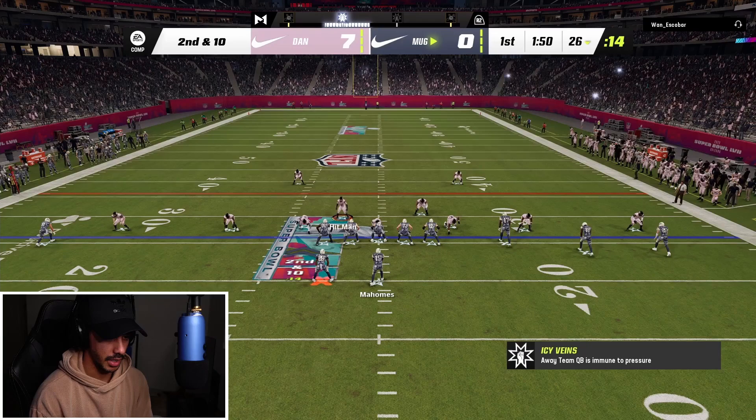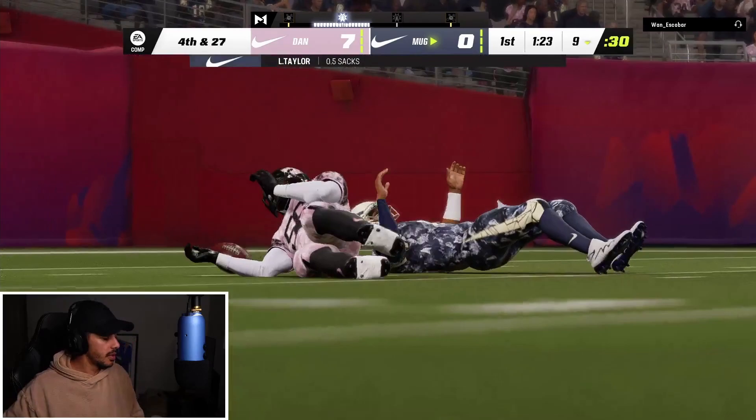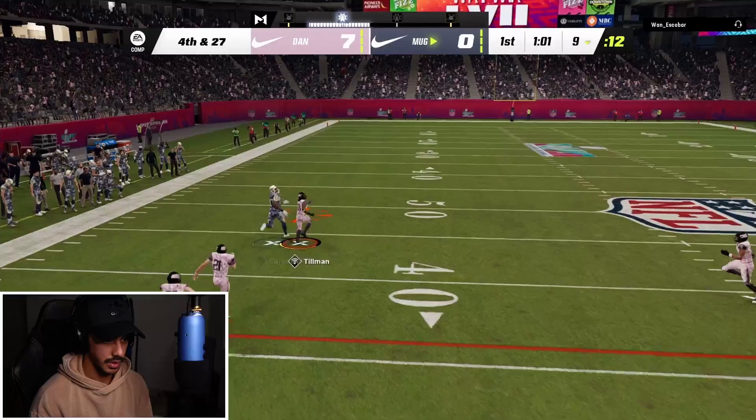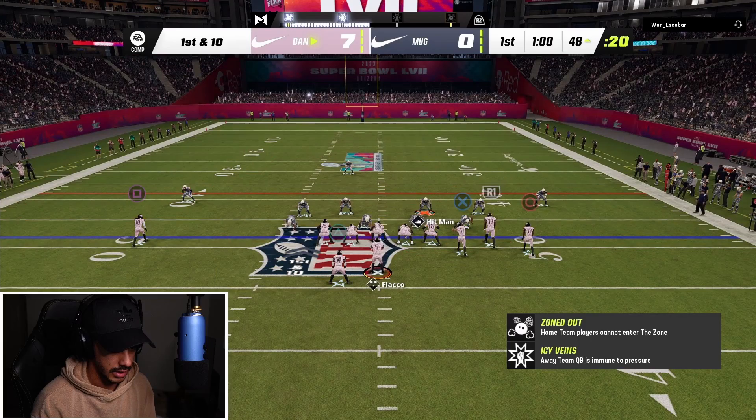He still has the Quad Father ability active. Hopefully he doesn't run the ball — I'm not trying to stop the run on this play. He's passing — he is passing. He's going hurry up. I feel like if I stop him right here he might quit. He's throwing it deep — pick it off, let's go! I kind of wanted to swat that but didn't want something stupid to happen, so we went for the pick.